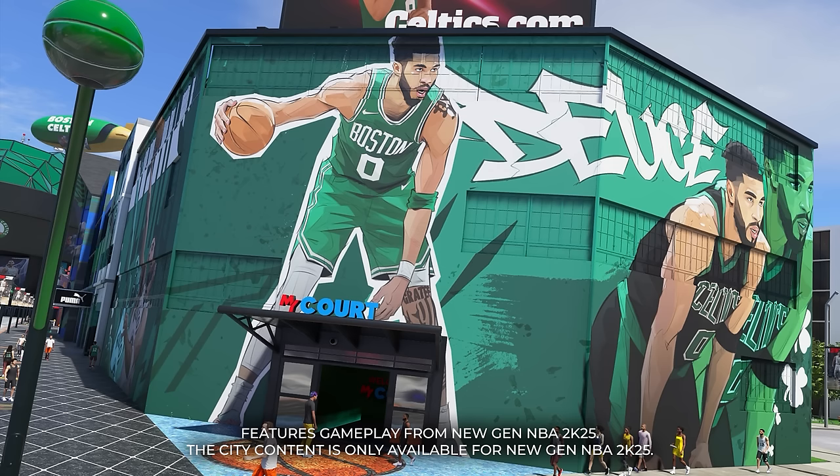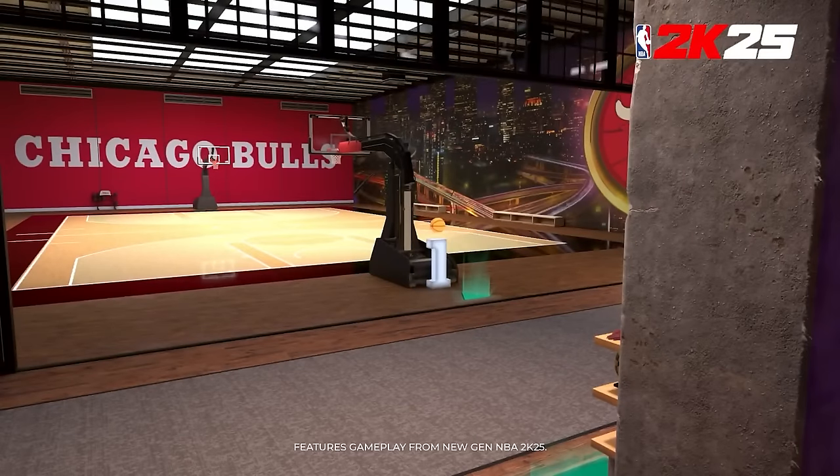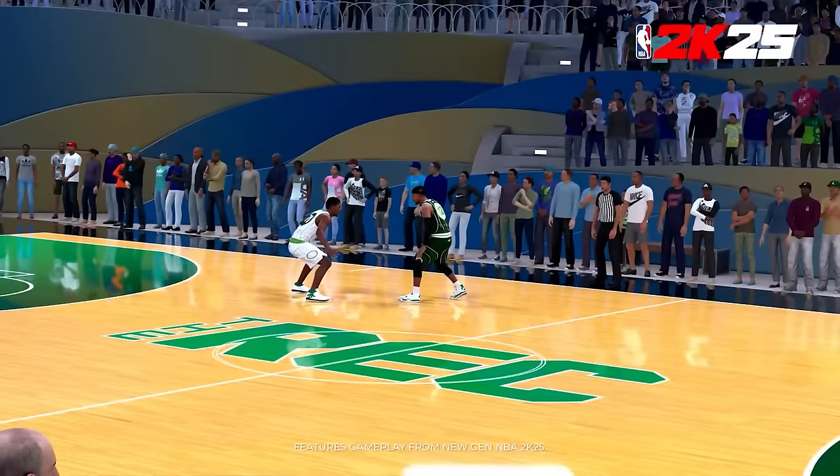My Court returning is a W, but the potential L is not being able to spawn in your My Court when you load up a MyPlayer. I'm hoping that when you load up a MyPlayer you have the option to spawn in My Court, just like 2K17 — that would be a huge W. Inside My Court we already know what it looks like from the build videos, but obviously you can customize it. They've got Bulls stuff up there — shoutout to the Bulls, we suck right now, but they represent in My Court.